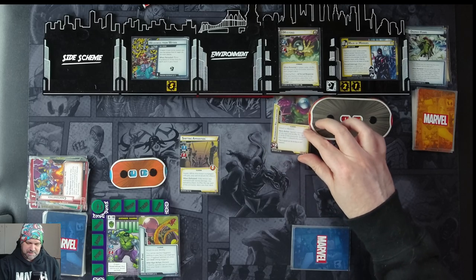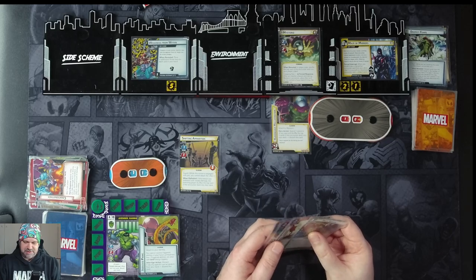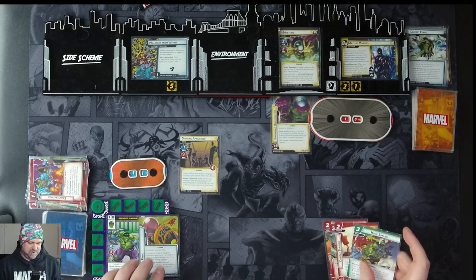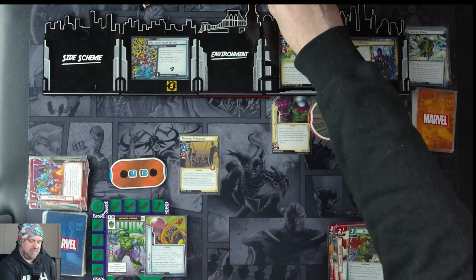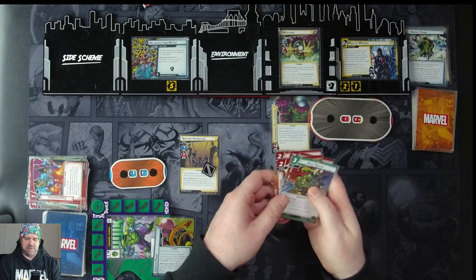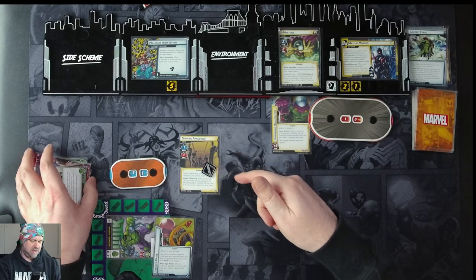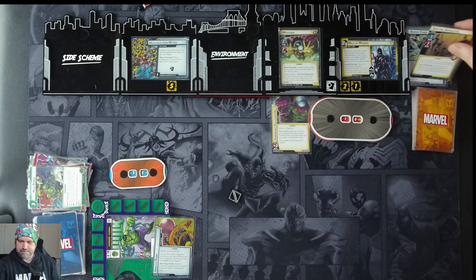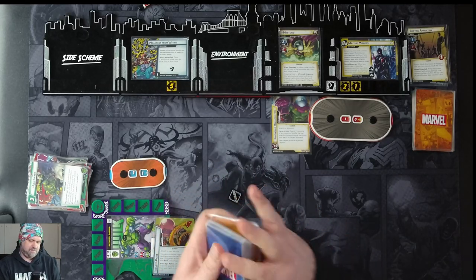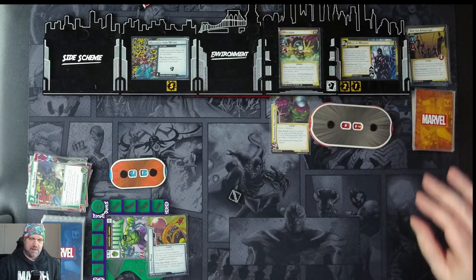Humongous Hallucination attaches to Mysterio — as a hero action, spend one resource of any type for plus three attack, or spend one resource of any type to shuffle the top two cards of the encounter deck into your deck and discard this card. We don't care about that — we're Hulk, the strongest one there is. This guy has guard but it doesn't matter. We literally just attack paying three physical resources, doing 13 damage with overkill — Mysterio takes one, we shuffle a card into our deck, and then the remaining 12 is more than enough to defeat Mysterio.